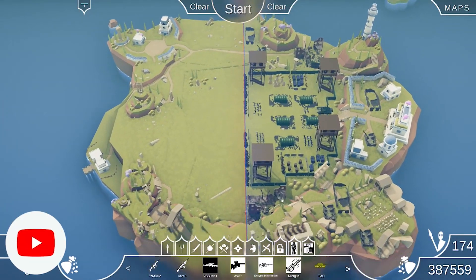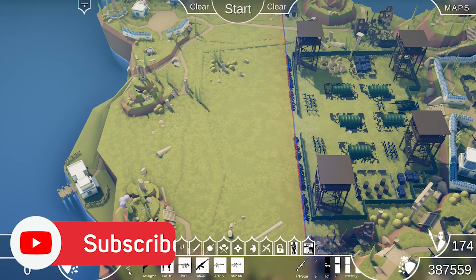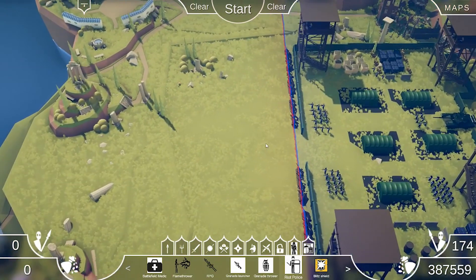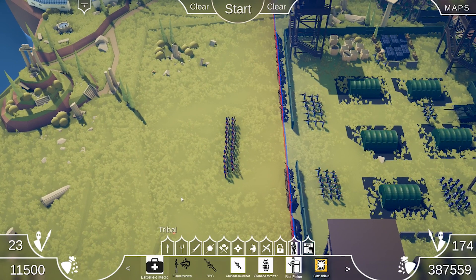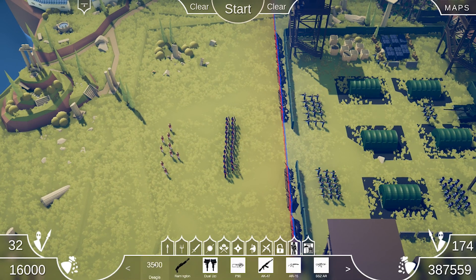Here is our lovely base complete with ruins on the outside, and we're going to start with an army. I'm going to start with riot police shields in the front — maybe two rows of riot police. We're going to try out the new RPG grenade launcher eventually, but first I want to try some basic stuff, maybe some combat medics in the back. They're going to help, and from there we're going to need offense.